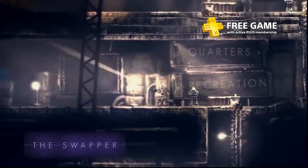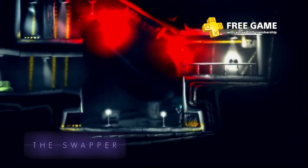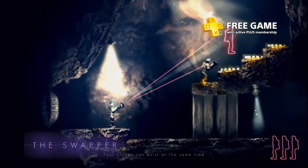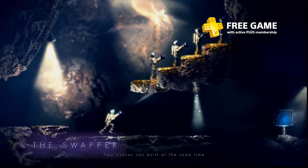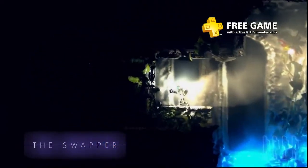Escape a creepy derelict space station in The Swapper. In order to get off the station, you'll have to use your noggin and experiment with a cloning gun. The tool allows you to create up to four clones of yourself and shift consciousness between them to solve puzzles, and some areas require deliberate sacrifices. Rest in peace, little clone.